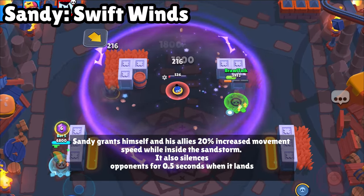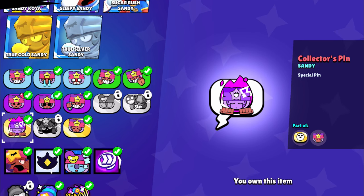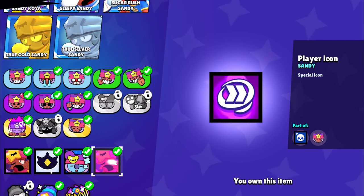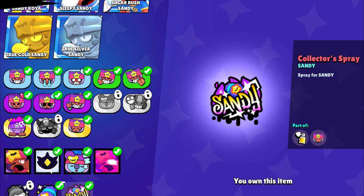Let's move to the cosmetic part. Here you are going to get the hypercharge pin of Sandy, an animated profile icon, and spray. Later you guys can purchase the hypercharge with gold coins, which costs 5000 gold.